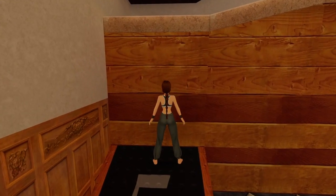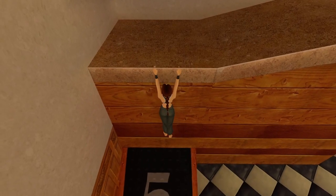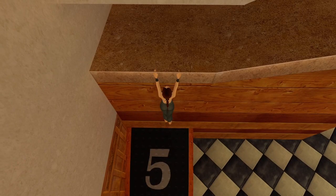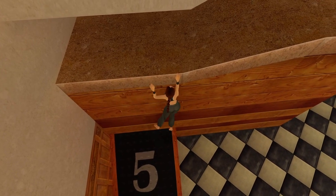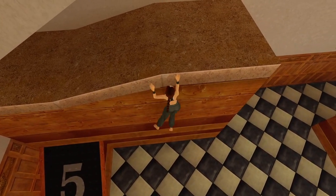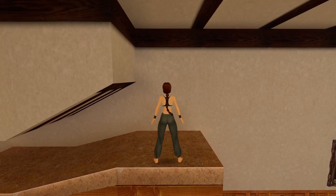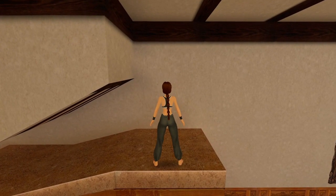Try to vault up here — press forward and hold action. I can't climb up because the gap is too small, but press right and I'll shimmy sideways until there is room, then press forward. Tap backwards and I'll jump off backwards; immediately press and hold the action button and I'll grab the ledge on the way down.